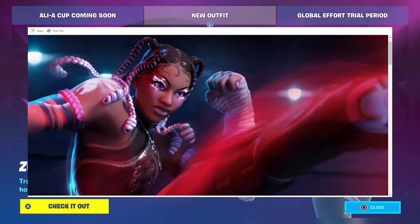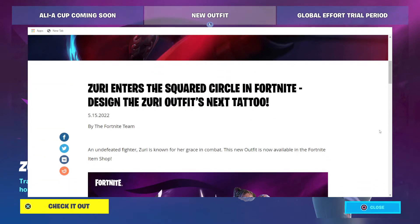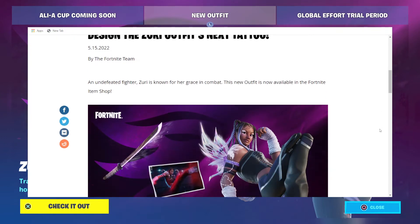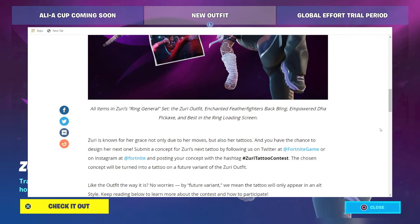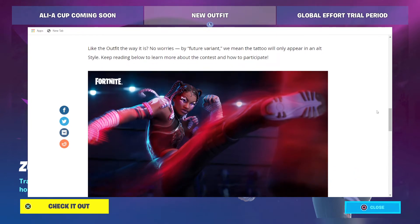We got one other little blog post to go through here. This is Zuri enters the squared circle in Fortnite. Design the Zuri outfit's next tattoo. An undefeated fighter, Zuri is known for her grace in combat. The new outfit is now available in the Fortnite item shop. Zuri is known for her grace not only due to her moves but also her tattoos, and you have the chance to design her next one. Submit a concept for Zuri's next tattoo by following Fortnite on Twitter or Instagram and posting your concept with the hashtag ZuriTattooContest. The chosen concept will be turned into a tattoo on a future variant of the Zuri outfit — the tattoo will only appear in an alt style.